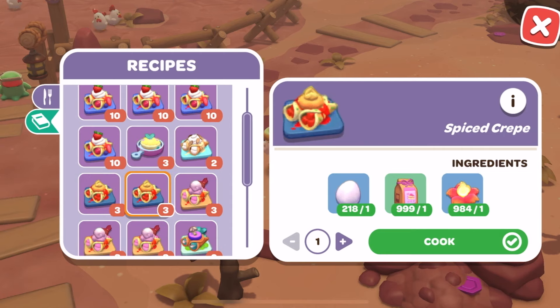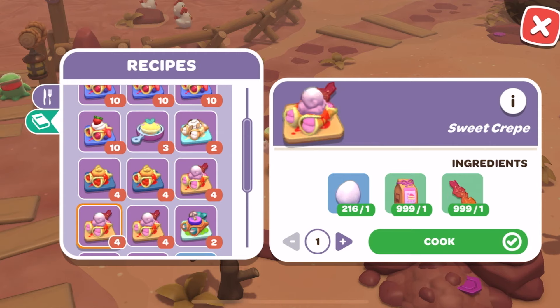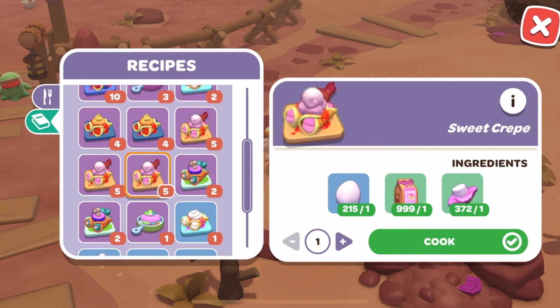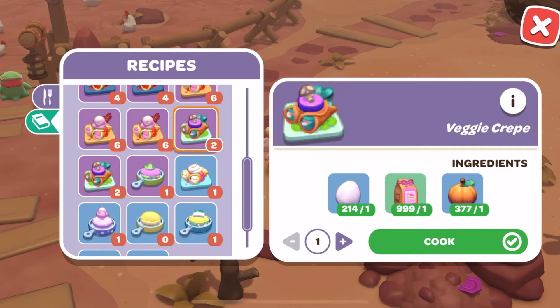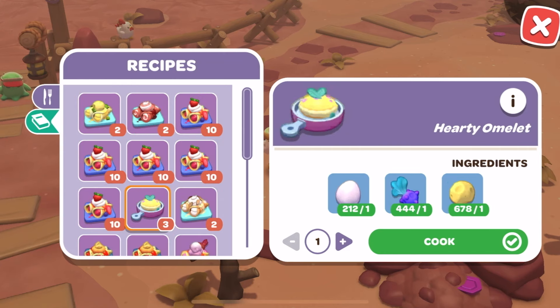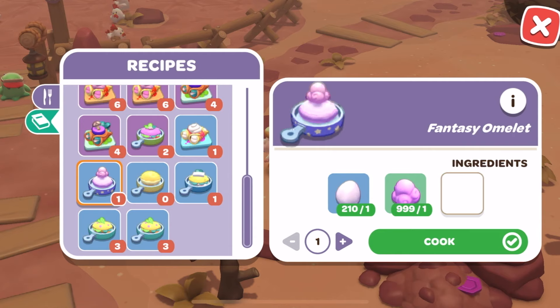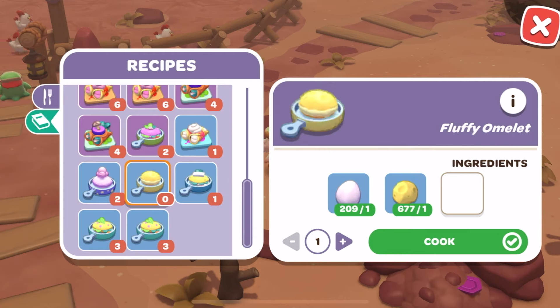Spiced crepe with egg, flour, and magma bloom. Sweet crepe with egg, flour, and candy cloud. Sweet crepe with egg, flour, and sugar kelp. Sweet crepe with egg, flour, and swan mallows. Veggie crepe with egg, flour, and pumpkin. Veggie crepe with egg, flour, and spinnip. Then hearty omelette with egg, spinnip, and cheese. Veggie supreme omelette with egg, spinnip, and pumpkin. Fantasy omelette with egg and candy cloud. Fluffy omelette with egg and cheese. Protein omelette with egg and tofu. Veggie omelette with egg and pumpkin. Veggie omelette with egg and spinnip.